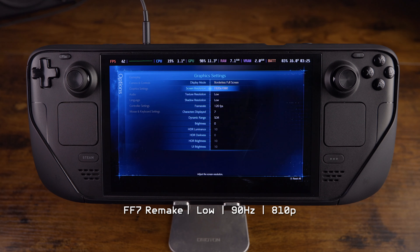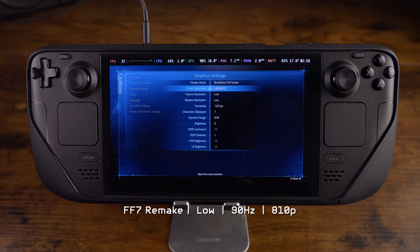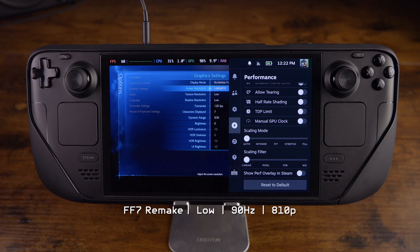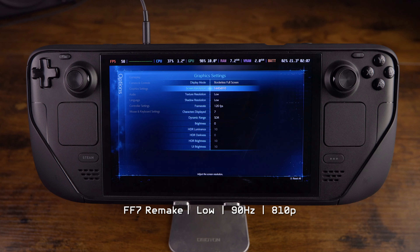We're going to start things off nice and easy. We're going to lower the resolution down to 810p — I don't know why it's giving us this weird result; it doesn't let us use the full screen. We're going to set up all the settings to the basics and do everything at low. We've got 90 hertz, nothing else on. Basically 800p.